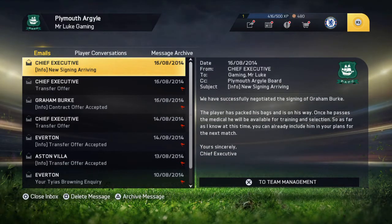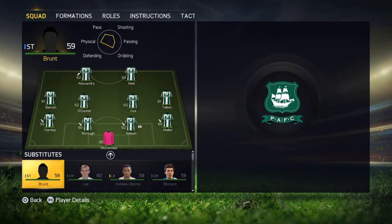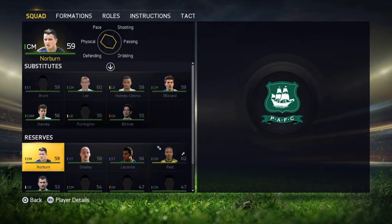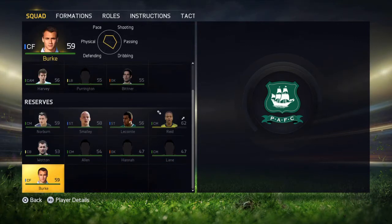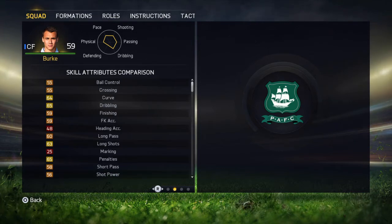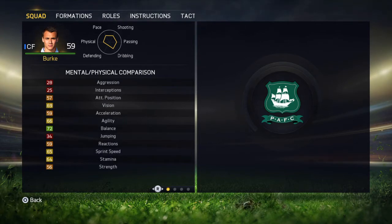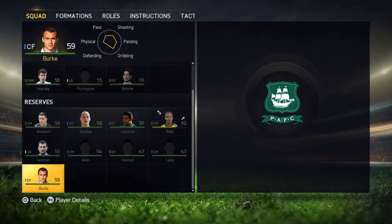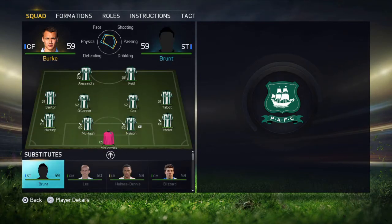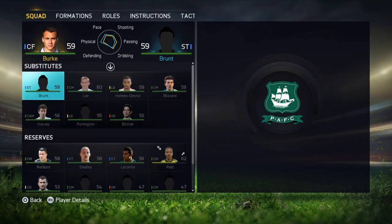We're going to fit Burke into the bench for now. As it turns out, he's not as highly rated as I expected, but he will be a great addition to the club and will be able to replace anyone that gets tired. He's got three-star skills and three-star weak foot. He's left-footed, playing in the CAM role for me. He's got some decent stats and he's very young, so hopefully he'll grow a lot.